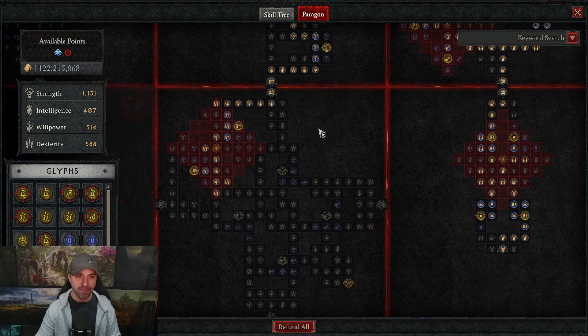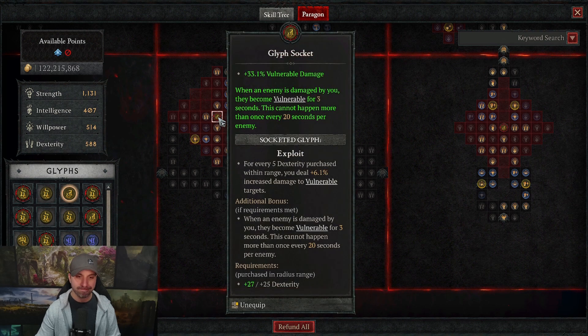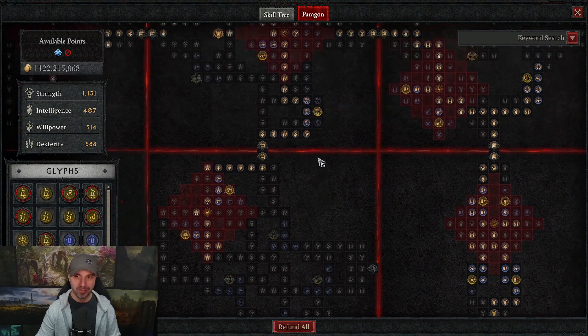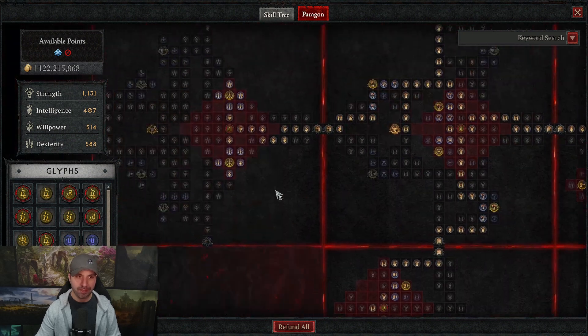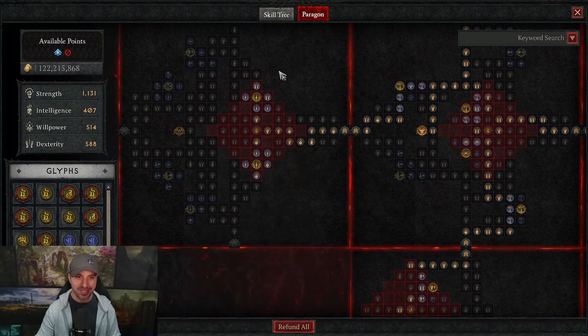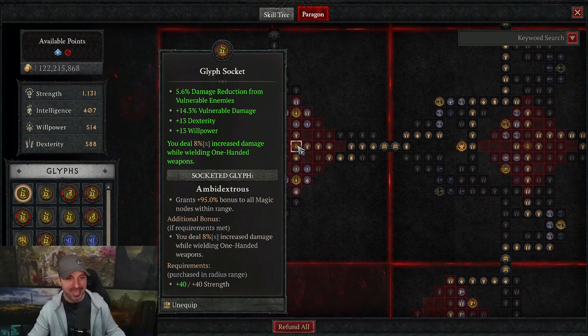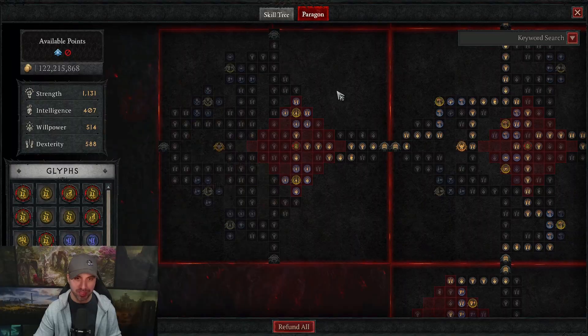Board number 5 is Weapons Master and we are using the Exploit glyph. Board number 6, our last board, is Decimator, and here we are using Ambidextrous because we are one-handed hitters, which grants another multiplicative damage bonus.